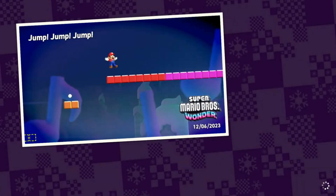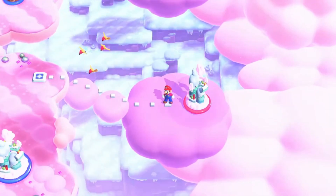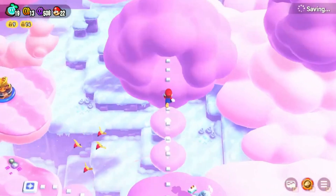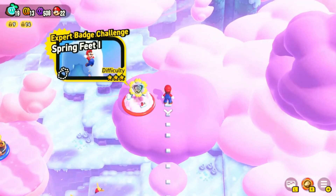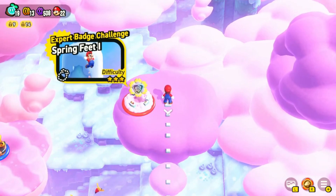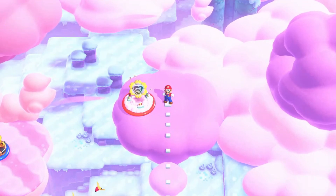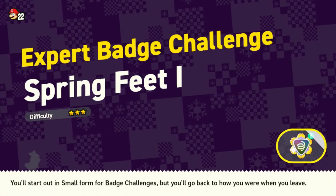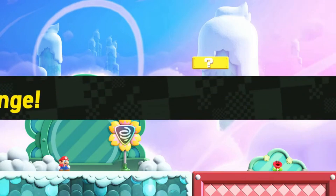Alright, so what's next? We got the jump jump jump — finished that one, 100%, that's good! Oh, we got to go up here now — we got the Spring Feet Expert Badge Challenge. Let's go, let's get into it. This is the Spring Feet Expert Badge Challenge, difficulty 3.